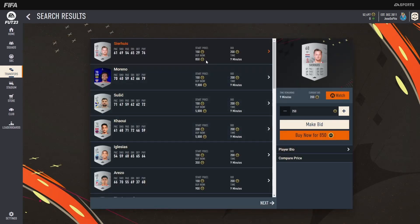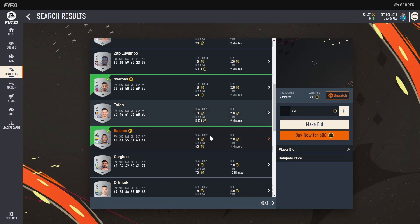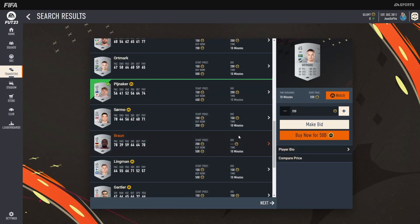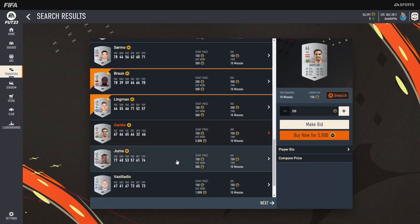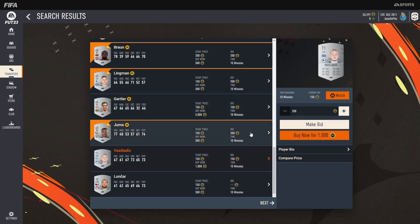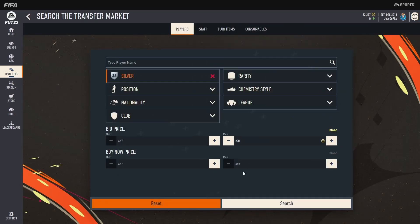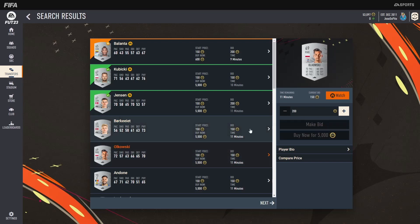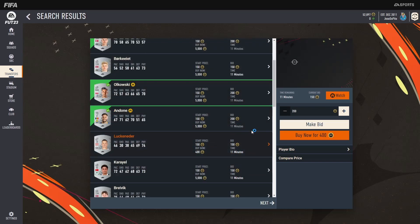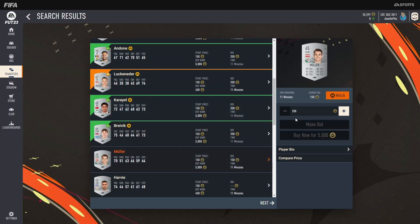Leave the filter at silver 200 and just start mass bidding on all the 150 ones and the 200s, because you can literally sell all these cards for 300 coins instantaneously. Just go through, mass bid 200, set that to 150 so there's less competition, and then just bid, bid, bid, bid. If you get outbid it's okay, just remove them from your transfer list and keep going.